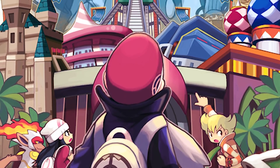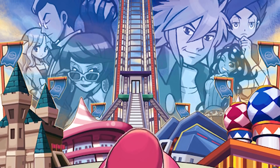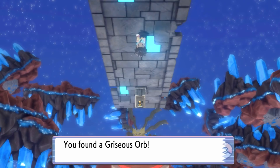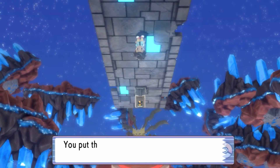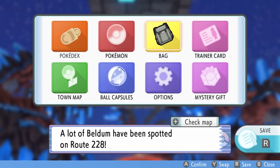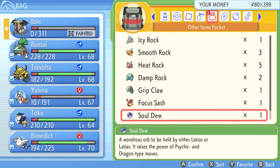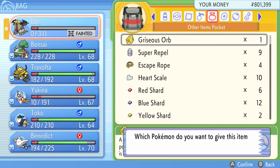I do wish that the Battle Frontier was in the game, not gonna lie. But at least they're acknowledging the fact that the Distortion World was a thing that existed. And all the way at the end of the platform, we will find the Griseous Orb, which we can use to transform Giratina into its origin form — the one that's on the cover of Pokemon Platinum. So we'll sort by newest and give that over to Iblis.